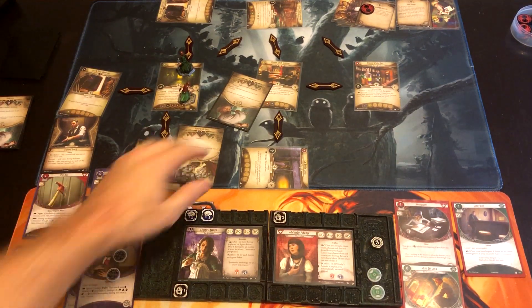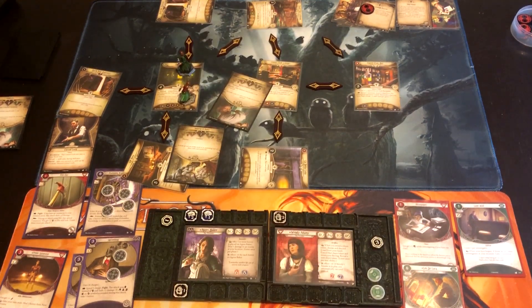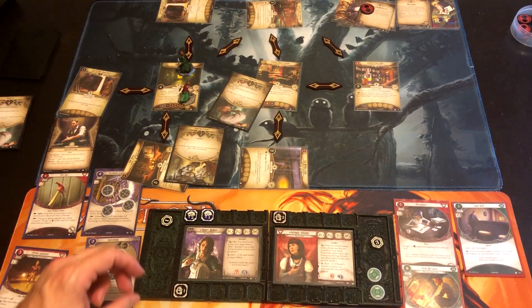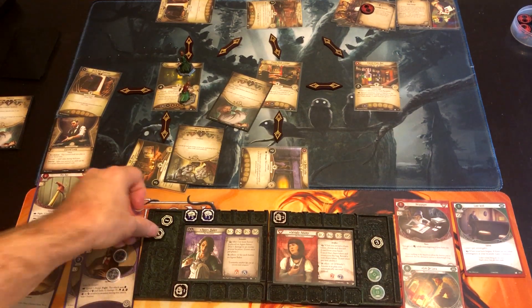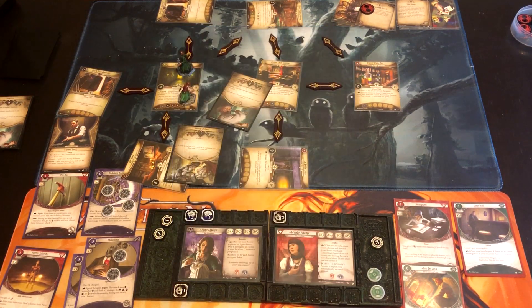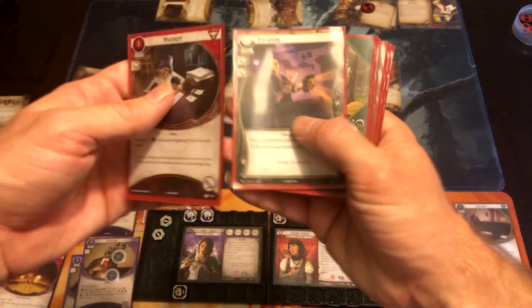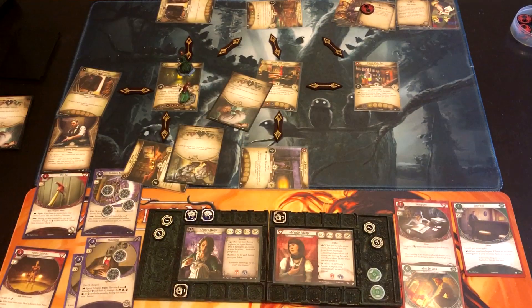Wendy's Amulet makes me wonder what events are on top of her deck — she has Elusive, Sneak Attack, and some fight events, which might be useful if we get the amulet out. The agenda advances. We hear a crash outside and screams — a terrible monstrosity smashes through the entrance of the club. Spawn a random enemy from the set-aside Hideous Abominations counter-set in the Clover Club Lounge. We pick one of three — one is a VP enemy, the other two are Conglomeration of Spheres.